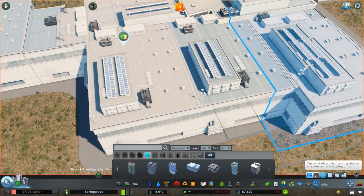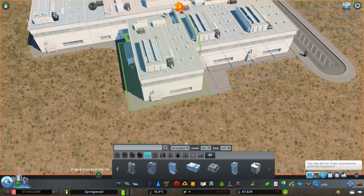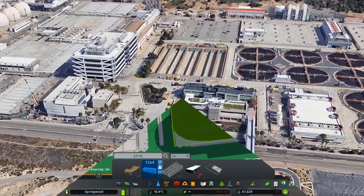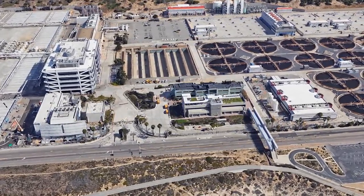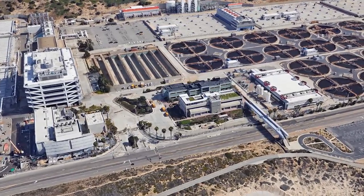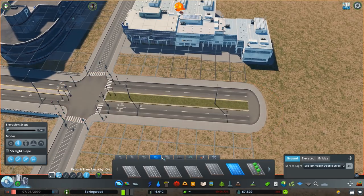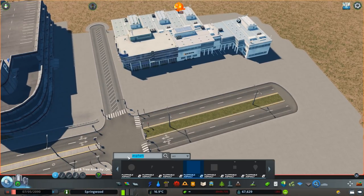First up, I'm going to start by building the office complex that's going to greet people as they enter this facility. The reason why I'm doing this is noticing the one down in LA — by the way, I don't know the name of this facility, please hit me up in the comments. The first thing they see is going to be the office block; this is where reception is, this is where most of the paperwork side of things happens.